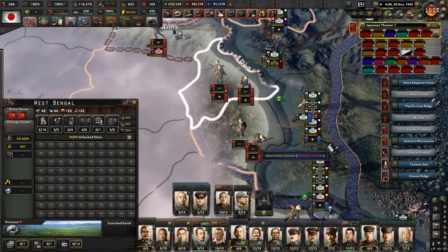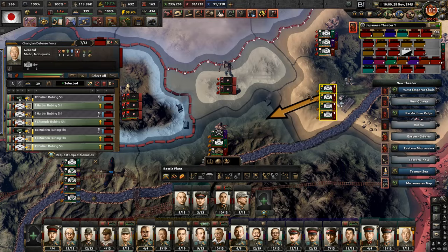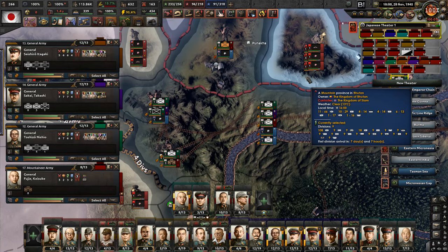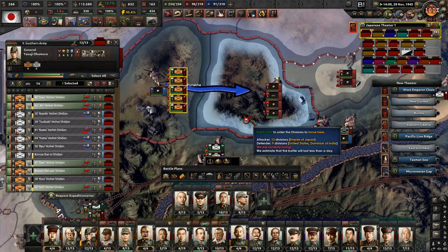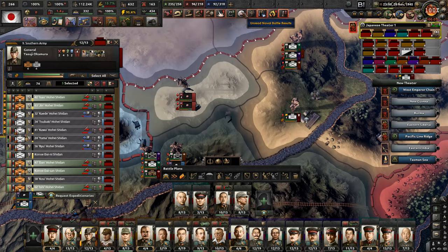Still, our tanks are performing admirably. If we take this one then we might actually push over the river over here, and that's pretty good. You guys are all supposed to go there - six days, five hours. Okay, this is going to be fun - this will be an elimination of how many? Seven, eight, nine, ten... 14 divisions.